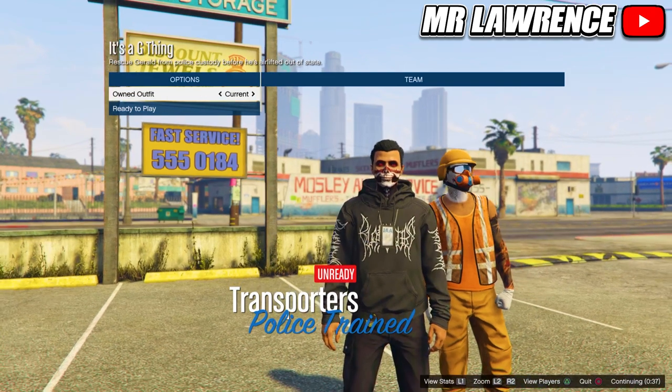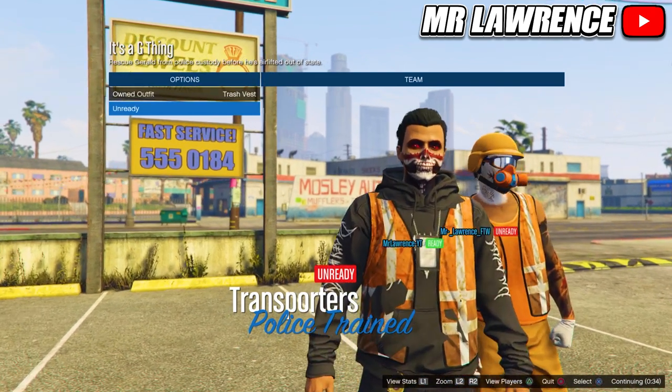From here you will need to press right on the d-pad once. The trash vest will appear on your outfit — then ready up.